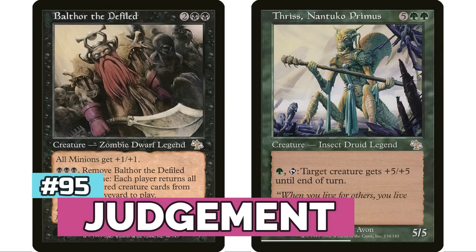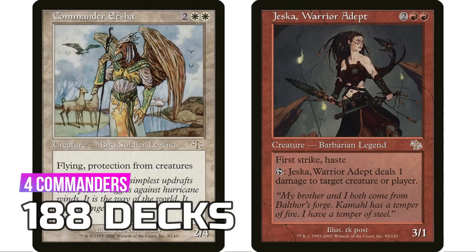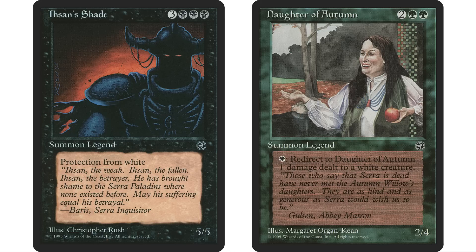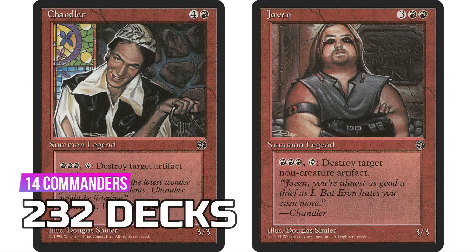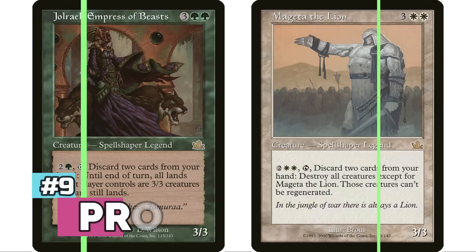At 95, Judgment has four commanders — some really interesting ones, but they're all mono-colored, and mono-colored commanders tend to be less popular — so only 188 decks. Coming in at number 94 is Homelands, which actually has 14 commanders, including Ihsan's Shade and the artifact-destruction twins Chandler and Joven. Even with 14 legendary creatures, there are only 232 decks total because Homelands is infamously a pretty terrible set.